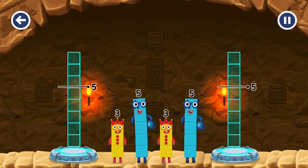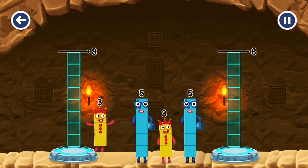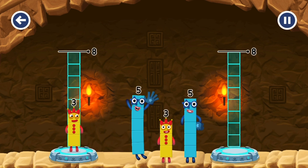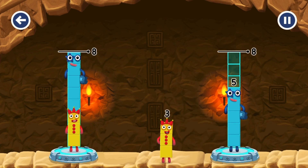Share the number blocks evenly to make two groups of 8. 3, 5, 5, 3.